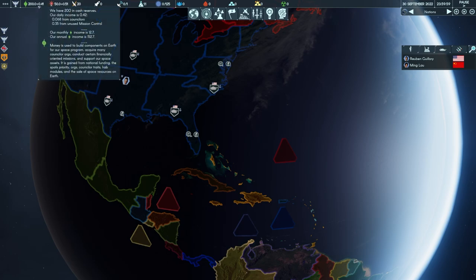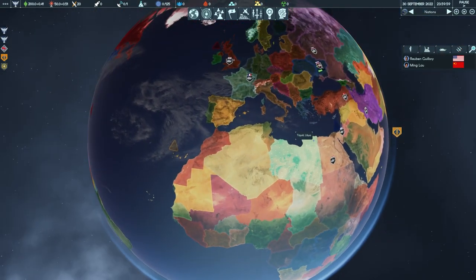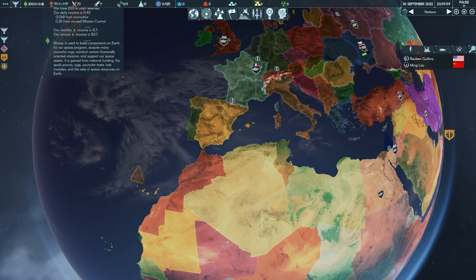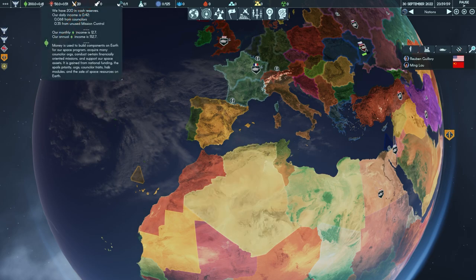First up we have our cash reserves — our money. One thing to keep in mind: you'll see it says 0.41. That's our daily income; our monthly income is actually 12.7. I bring that up because there are times when you're looking at buying something and it says 'it costs 12 money per month' and you think 'oh, I don't have that much.' But wait — we're actually making 12.7. You just need to keep in mind that the number shown isn't your monthly income.